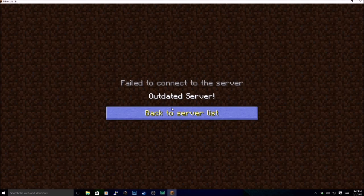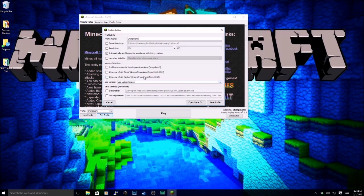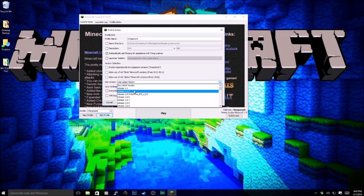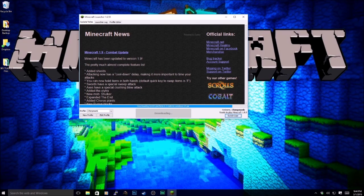No downloads required, it's an easy fix. Here in the launcher, as you can see, it says ready to play Minecraft 1.9. This is what causes the incompatibility between your client version and the server version on Mineplex. The fix is really easy — all we need to do is go to Edit Profile, select Use Version, and change it to 1.8.9. Save your profile and click Play.